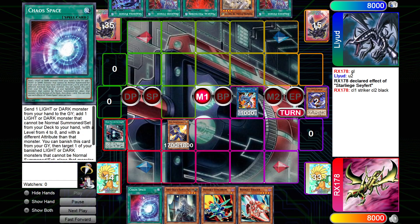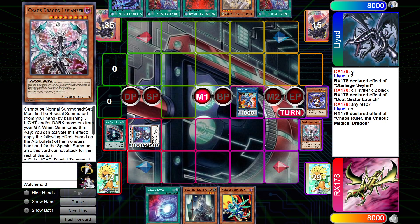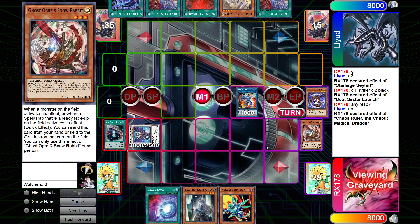We get to recovery eventually. We go Boots Hector, Boots Hector effect to summon. Those two into Chaos Ruler. Chaos Ruler mills: Ash, Veiler, Levy, Nib, and Ogre.